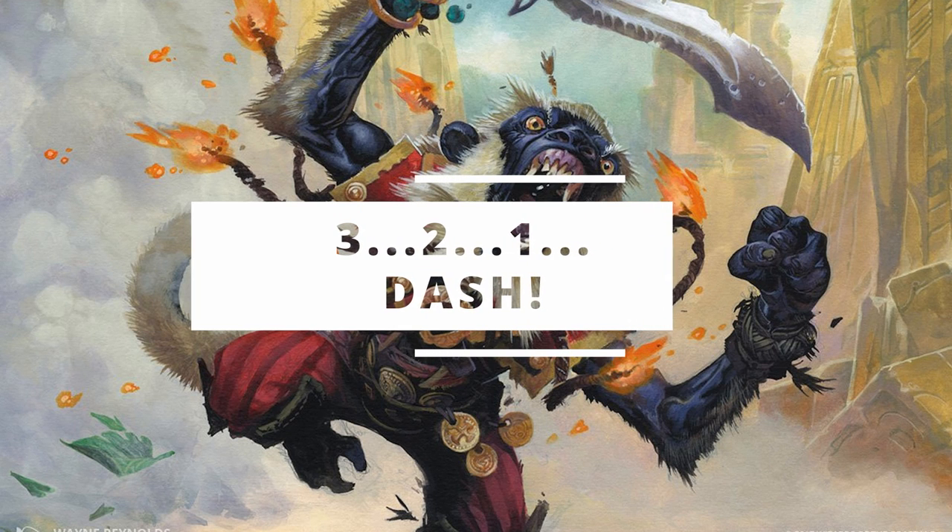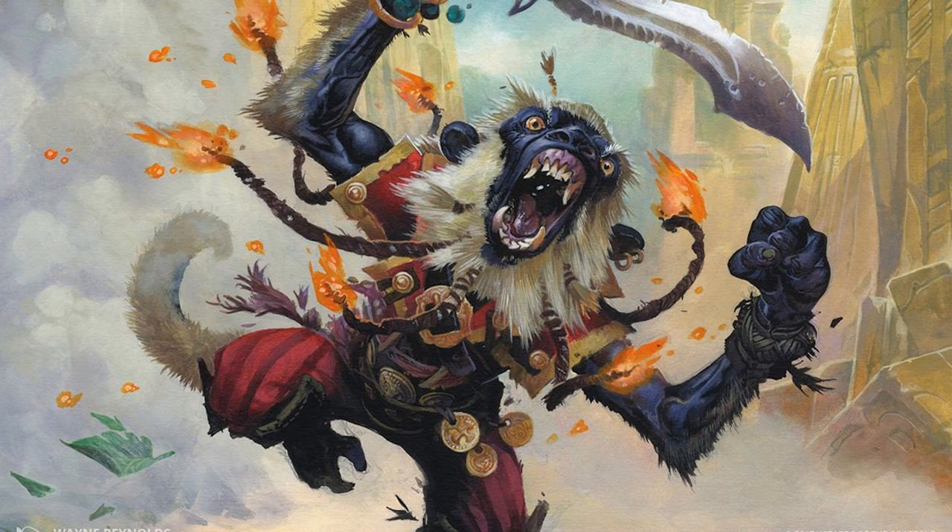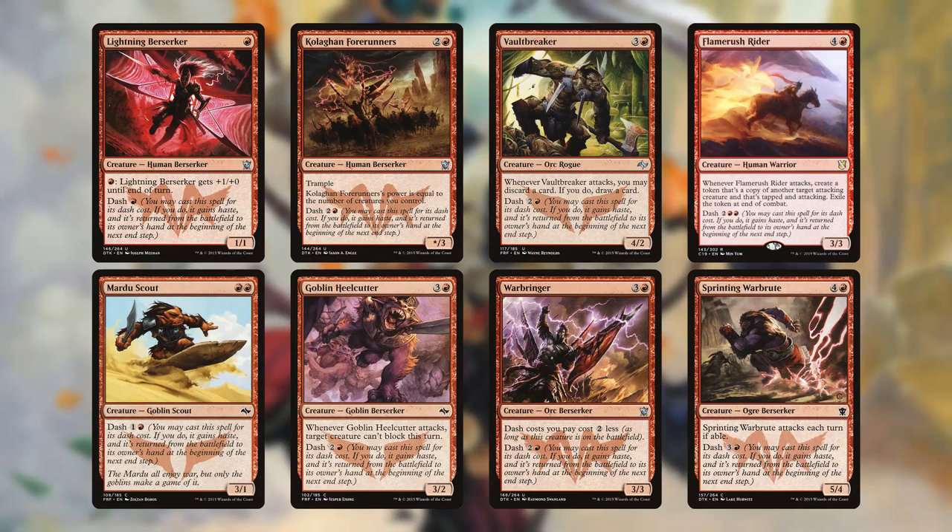Now let's look at our other dash creatures. In this deck we'll want to be using these for their dash costs most of the time, because we do want them to come in and trigger our ETBs over and over again. Dashing right out of the gates, we have Lightning Berserker, Mardu Scout, Colghan Forerunners, Goblin Heelcutter, Vaultbreaker, Warbringer, Flamerush Rider, and Sprinting War Brute.